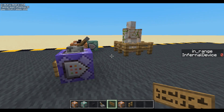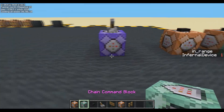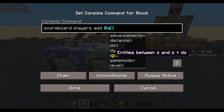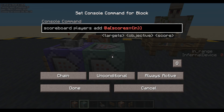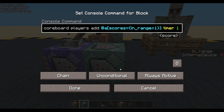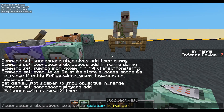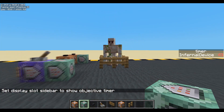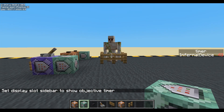Now, if we are in range, we want our timer to go up. So: scoreboard players add, all players whose scores equal in_range equals one. So all players who are in range of a golem tagged with monster, we will increase their timer by one. Let's change the display to show the timer instead. The timer is there — if I get in range it's going up, I get out of range it's not going up. Cool.